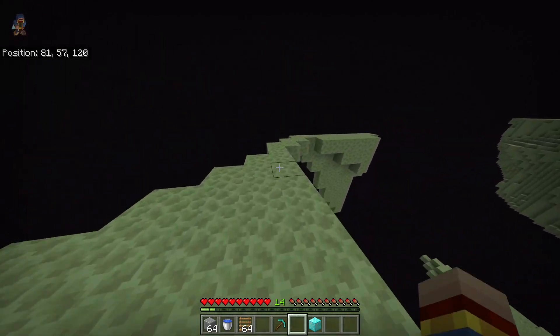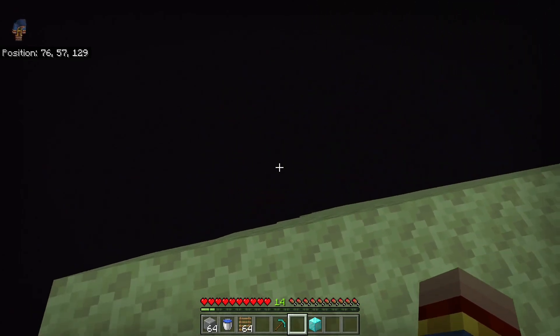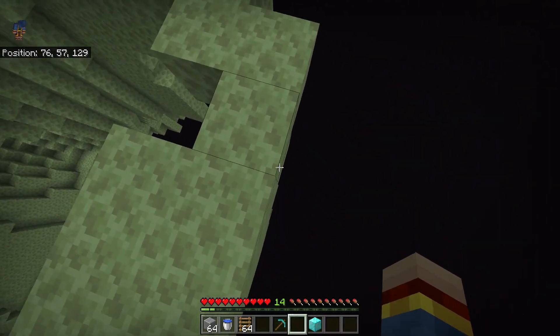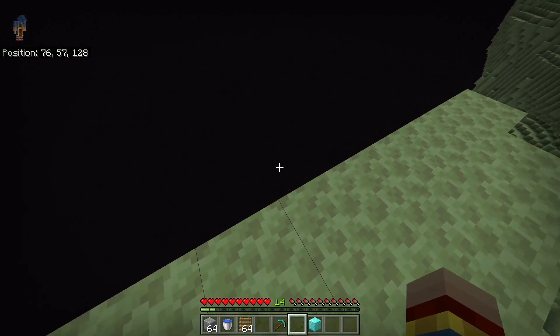There, you want to search for the next edge of the main end island. This looks very good — as you can see, there are no blocks sticking out further than where I am standing, and you will need such an edge for the duplication glitch to work properly.